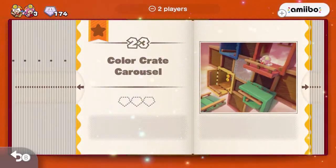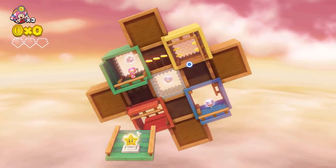Hello guys, this is episode 3 level 23 of Captain Toad titled Color Crate Carousel. In this video we will show you how to collect the three gems and the Power Star, and also complete the bonus challenge.